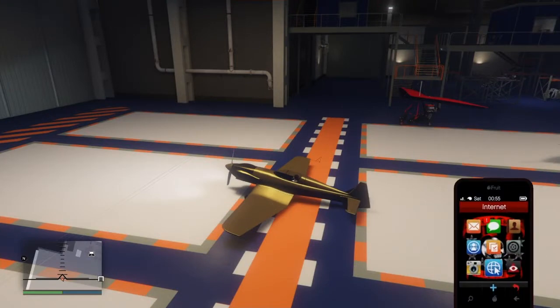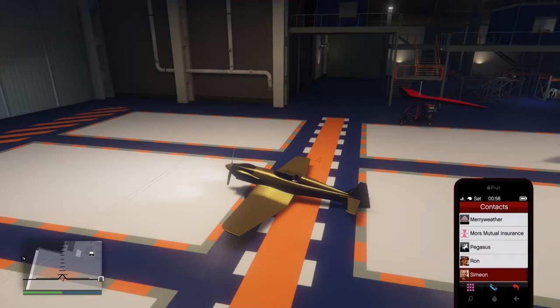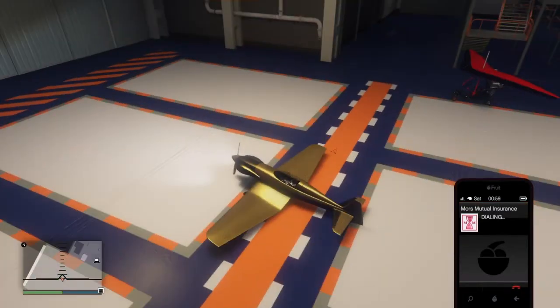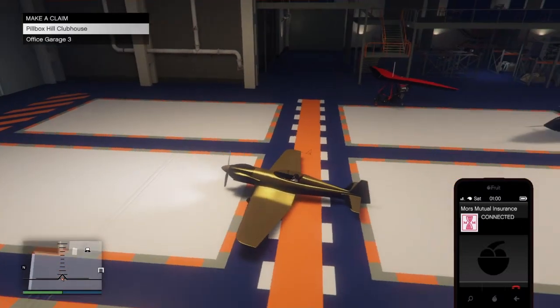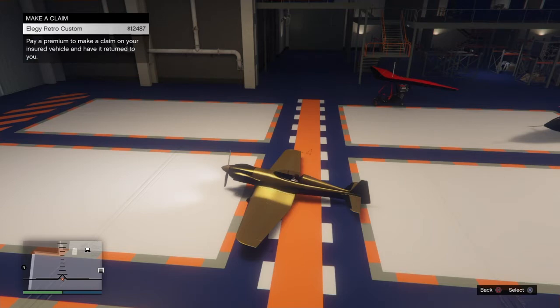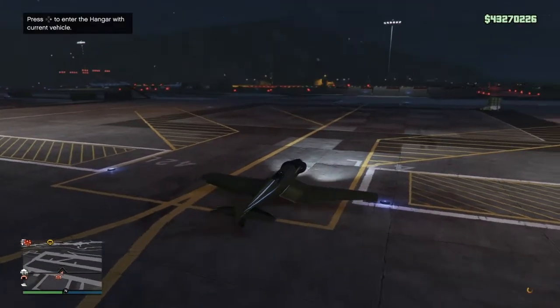What you're going to do here is call Mors Mutual and make a claim to get your car back. Then pretty much what you're going to do is gas and hit X at the same time. You have to hit gas first — it's literally R2 then X real quick — and it should work.